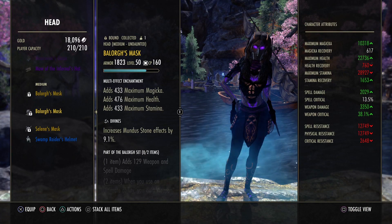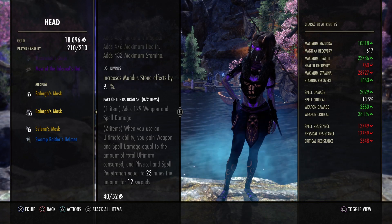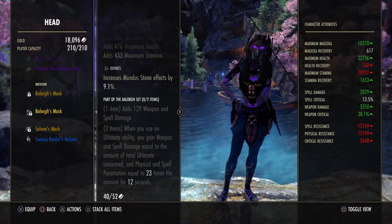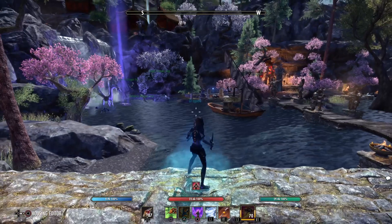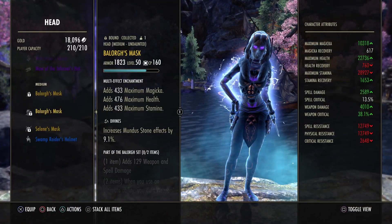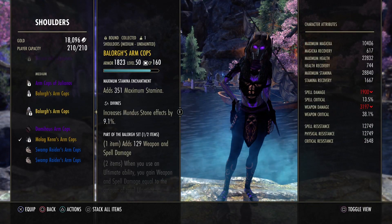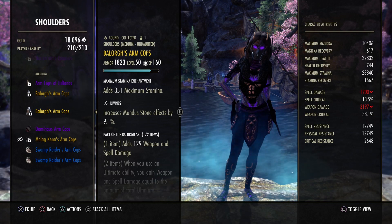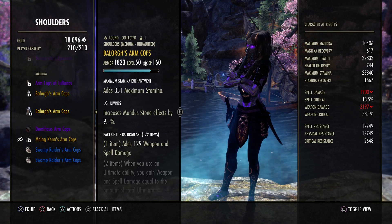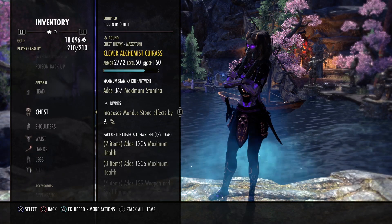Balorgh is good because it lasts 12 seconds. Malacath is only 6 seconds. We get extra penetration with Balorgh, and when we charge, for example, 500 ultimate points and we're fighting a super tanky player, we can kill him easier with Balorgh than with Malacath. But with Malacath we can proc it easily with two light attacks. Both sets are nice and when you don't have access to Balorgh you can definitely go with Malacath. I still enjoy Balorgh a bit more on console, but on console sometimes it's so laggy that the light attacks are a bit buggy.